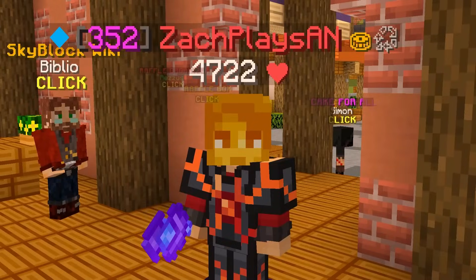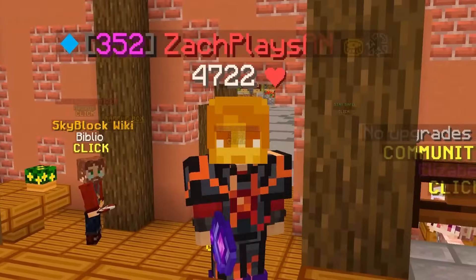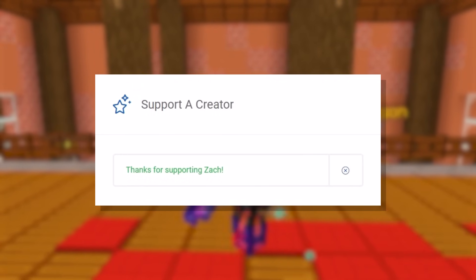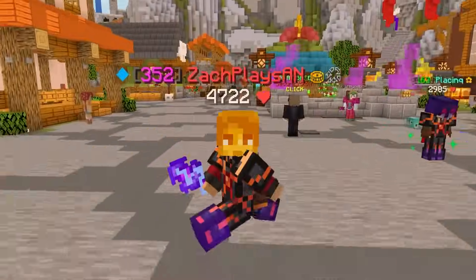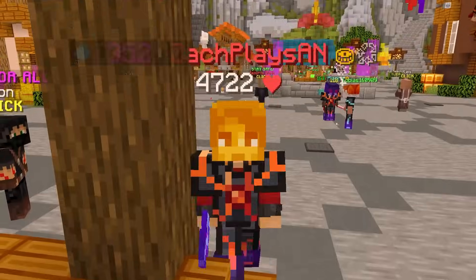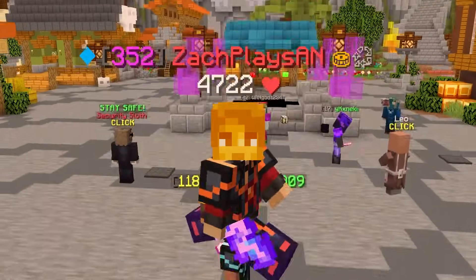Super quickly, if you do find yourself checking on the Hypixel store, don't forget to use my creator code — code Zach, that's Z-A-C-H — to save yourself an extra five percent on checkout. You'll support myself and the channel, and it means the world to me when you guys do it, so thank you so much everyone who uses my code. Without further ado, let's jump right into the brand new update.